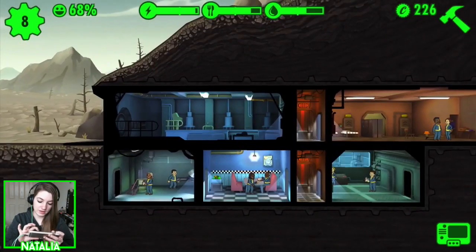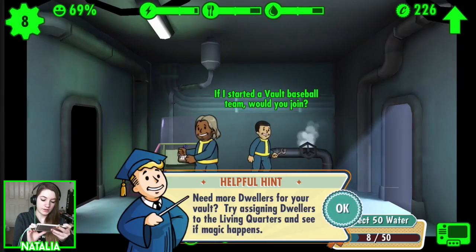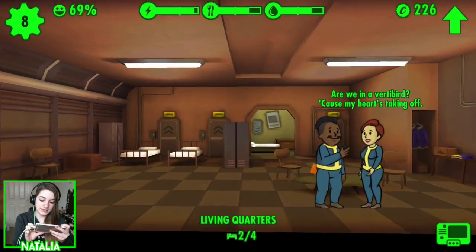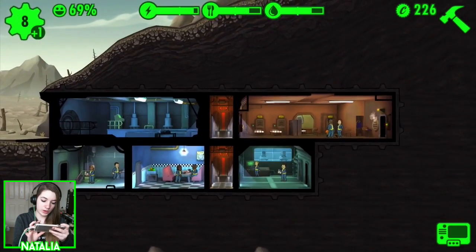The wasteland looks like a scary place — I don't want to send anyone out there. Need more dwellers for your vault? Try assigning dwellers to the living quarters to see if magic happens. I have — you guys need to get onto that thing. Merging rooms can hold more dwellers so they can produce more resources. I am well aware of this.